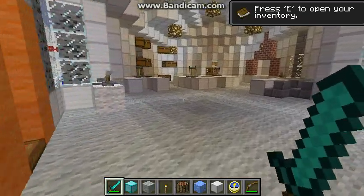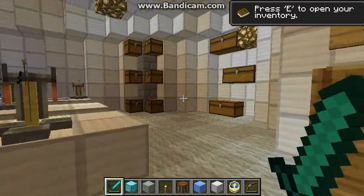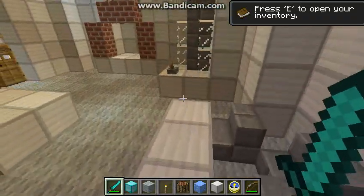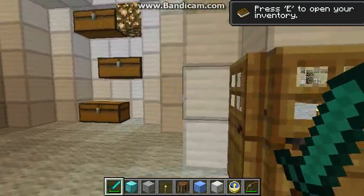Second floor of the southwest wing. Which room is this? This is our chemistry lab. So if we had a chemistry mod installed, we could be doing all kinds of experiments and such in here. Plenty of storage, as you can see also.